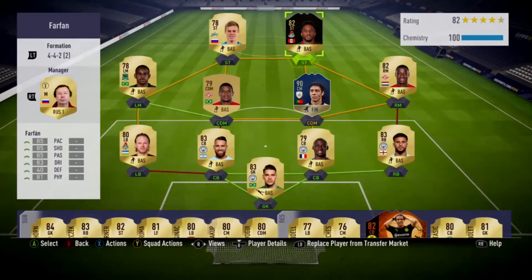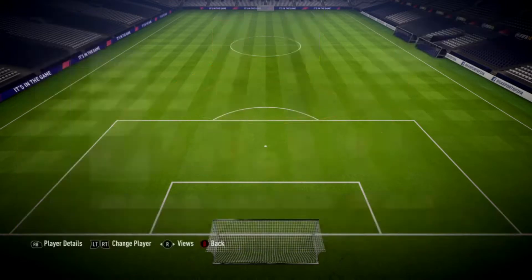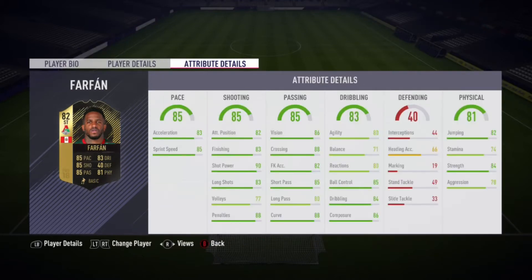Hello and welcome back to another video on my channel. We're going to be doing a review on one of the most sought-after strikers in this Team of the Week — it is Jefferson Farfán. He's obviously a very good striker with 85 pace across the board on the left, 83 dribbling, and 81 physical.